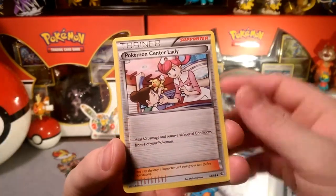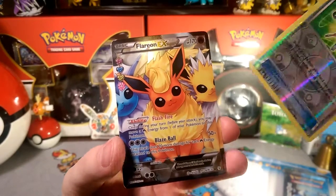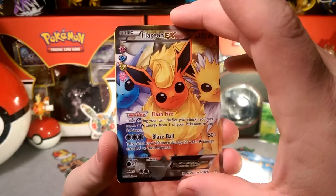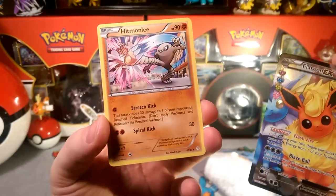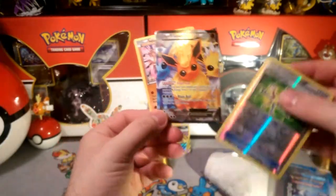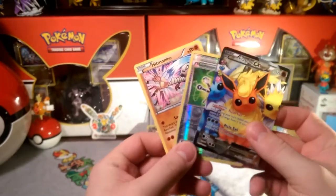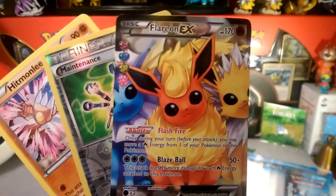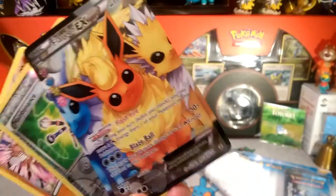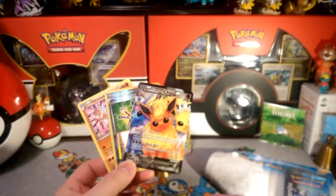There's an Evo Soda — I was hoping to get that — and a Pokemon Center Lady, which is very good. Maintenance is the reverse. And we got a Flareon Radiant Collection — very cool, full art. Then we got a Hitmonlee rare. So that's what I love about this: you get your reverse rare, a Radiant Collection, and then a rare. That's what's really cool about these Generations packs. Got a Flareon EX to start things off and it is a beauty.